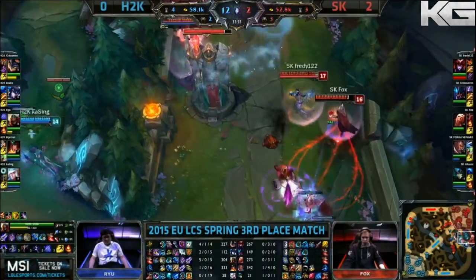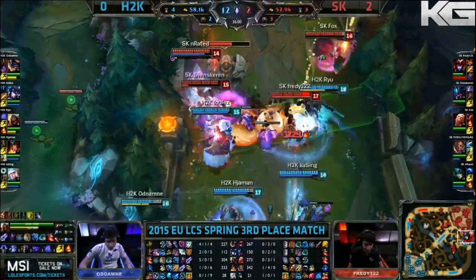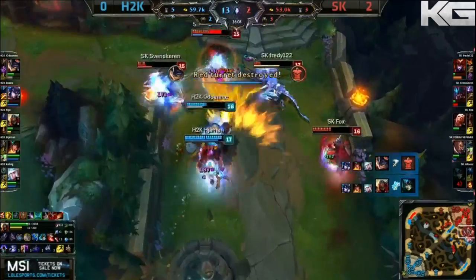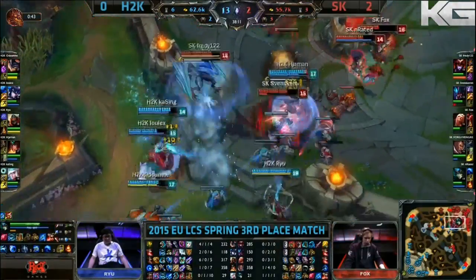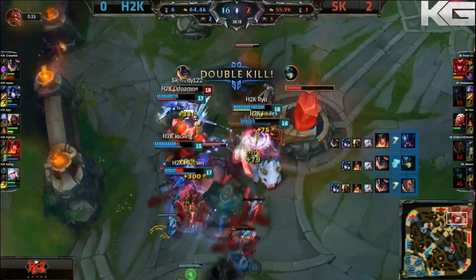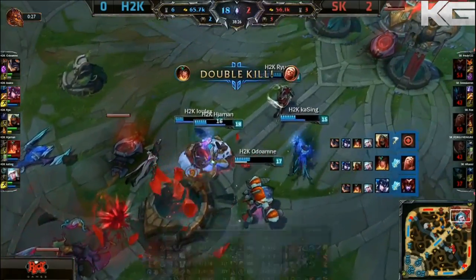A missed timing. Down towards the bottom side — are they interested in a dive? That's the real question. Looks like they might be. They only have Luwix in the front. They throw down a massive equalizer right in the back. Ryu bails out of danger as he picks up the kill onto N-rated. Fox doing all that he can as the tower falls down. Svenskeren, Fox bleeding. The monsoon comes out. SK just start getting popped one by one. Odawame is gonna come up with a double kill and maybe then some. Freddy is going down as well. Luwix picks that one up.